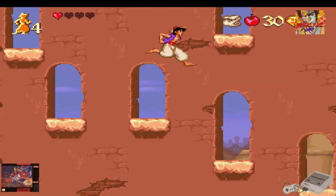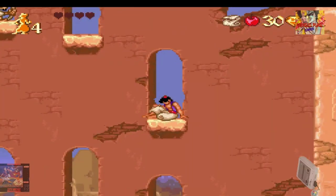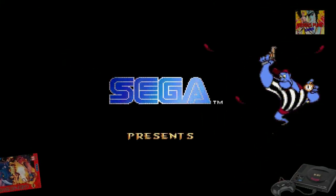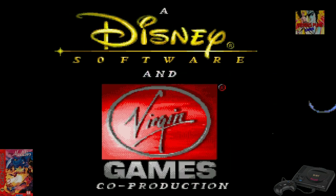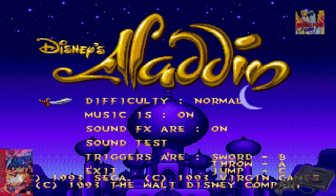Si pierdo la vida, pasamos a la versión de Mega Drive. Bueno, ya estamos en la versión de Sega Genesis Mega Drive. Ya empieza de otra manera, con la canción de la película oficial de Aladino. El otro no lo tenía. Se ve que este era el juego oficial, porque al ayudar Disney, sí lo podían incluir.